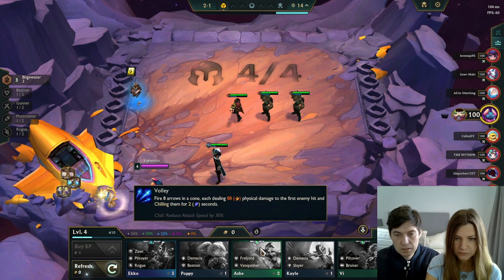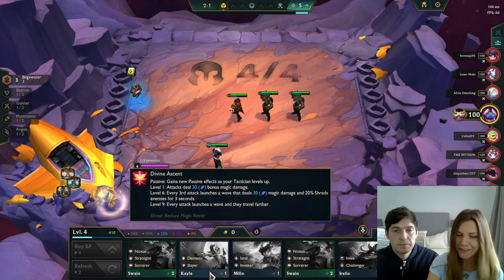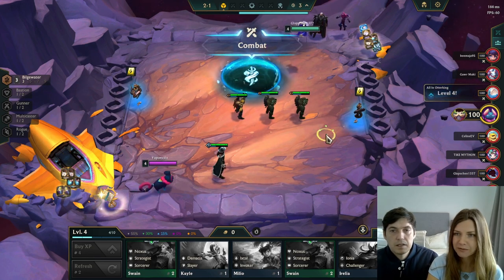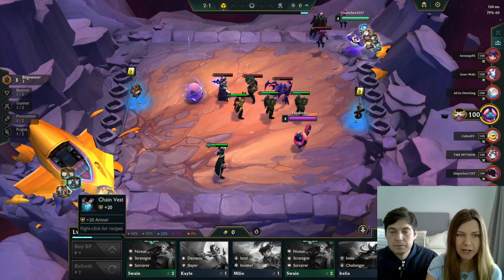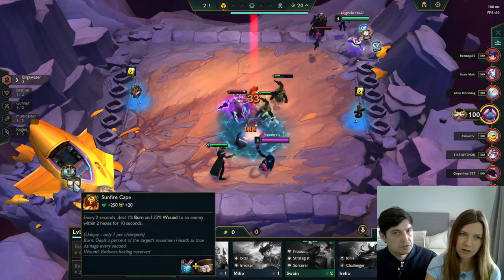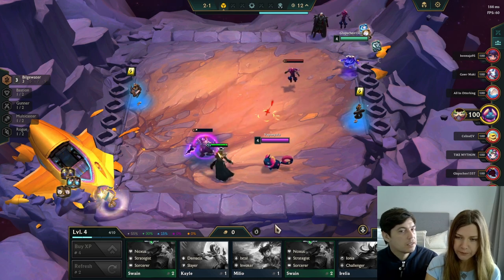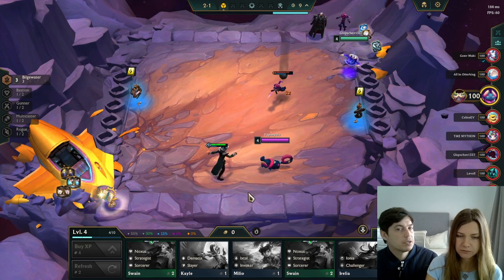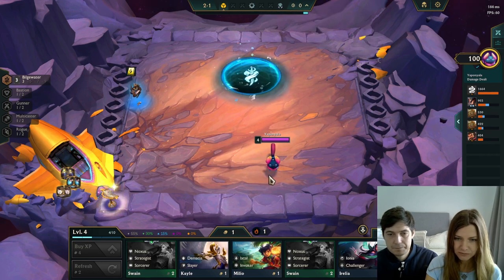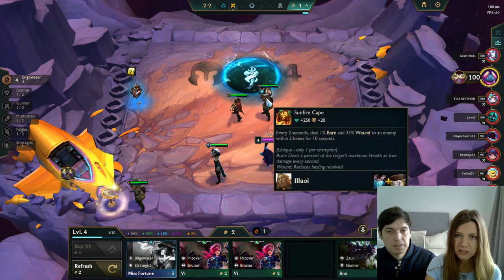Nothing from the rolls — it's fine. Remember Sunfire Cape has the burn effect, so we always want to craft burn items. Combine those two components to make a Sunfire Cape, and next round we'll buy something — hopefully a Juggernaut or Bastion to hold it until we find our Nautilus as the item holder. Oh, there's Miss Fortune — you can play her instead of one of those units. She's a good back-line carry. You want to win this, so buy your other Miss Fortune copy.